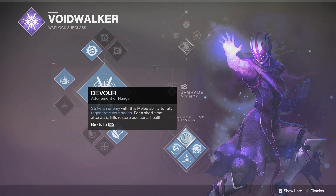Starting off, we have the melee ability called Devour. This skill makes it so when you strike an enemy, you fully regenerate your health, and for a short time afterwards, kills will also heal you. This is a little misleading, because you don't have to strike an enemy with this ability — you actually have to kill them. We'll get to that when we come to it though.